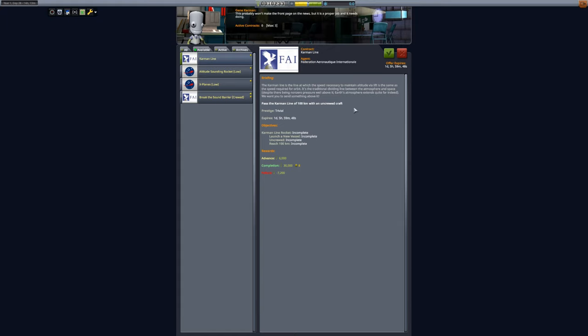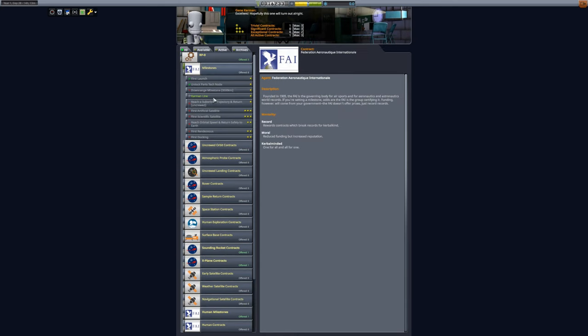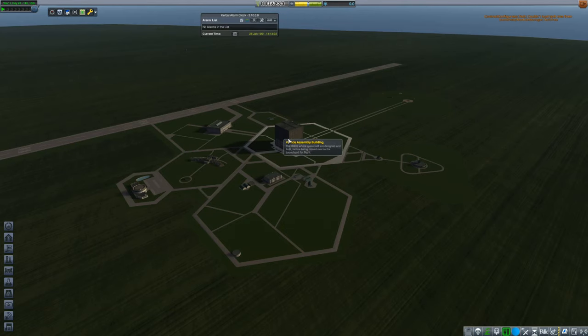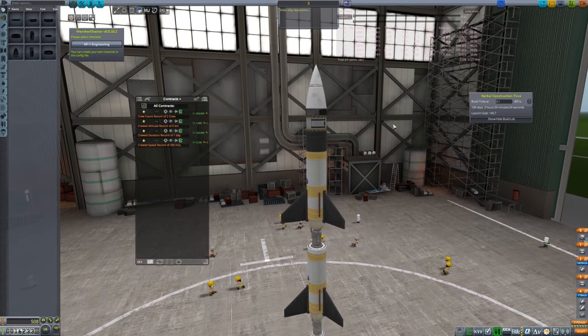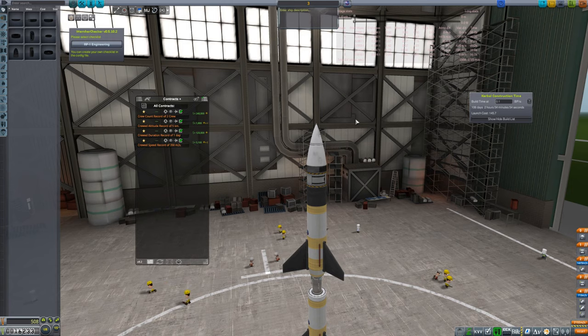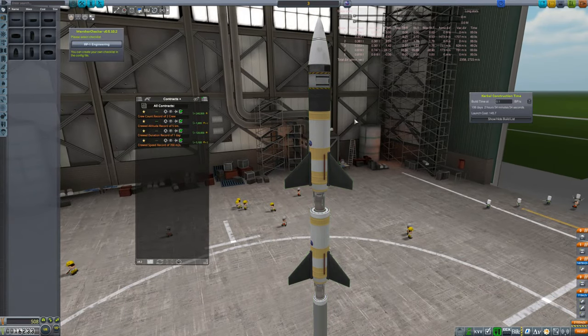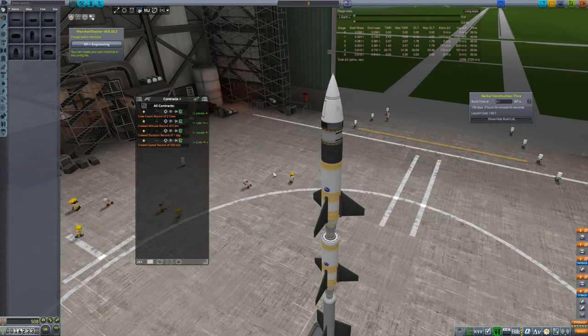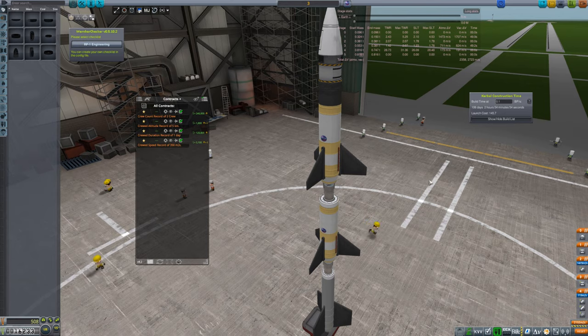Currently we have the contract to get a Karman line rocket, and we're already building that. Once we've done that, we're going to do the 'reach suborbital trajectory and return' contract as well. It's basically the same rocket we're already building — our third rocket. This rocket is intended to go up to the Karman line and return, and because we have this small return package, the same rocket carrying us to the Karman line will be plenty to get us back.